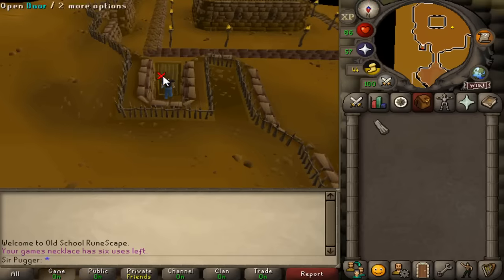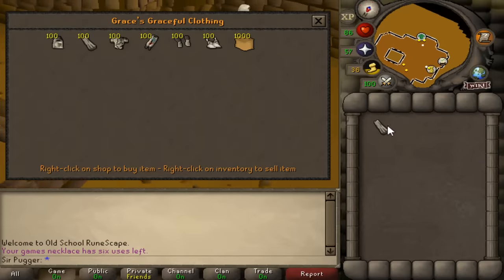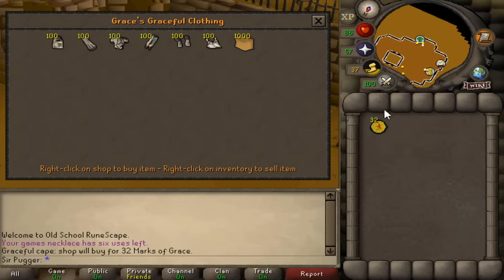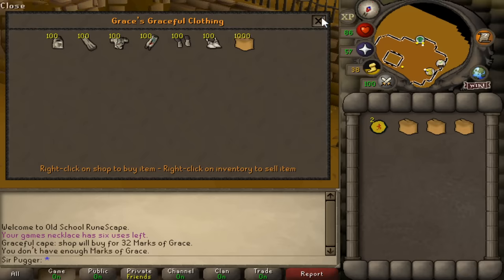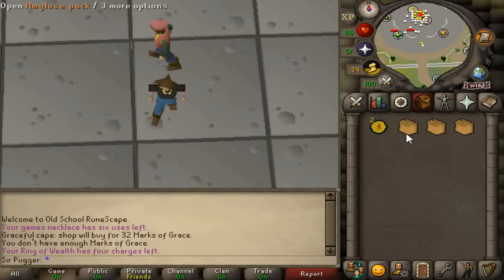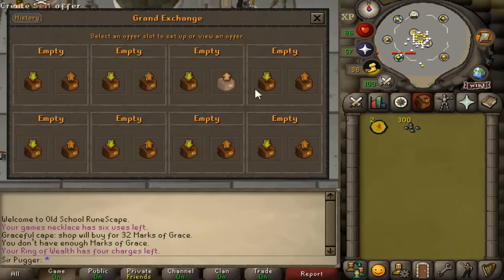At first I didn't think it was that big of a deal because I didn't realize how valuable graceful capes are. But they can be exchanged for 32 marks of grace, which can be exchanged to purchase three amylase crystal packs, each worth around 90k. Each cape ends up being worth roughly 300k, and it takes less than a minute to generate a full inventory worth a little bit more than 8 million GP.